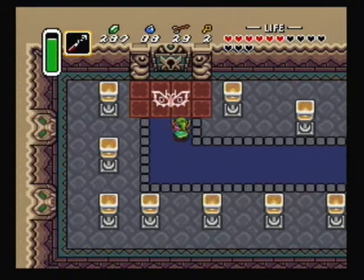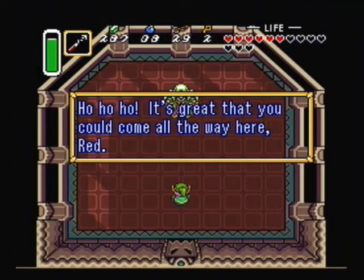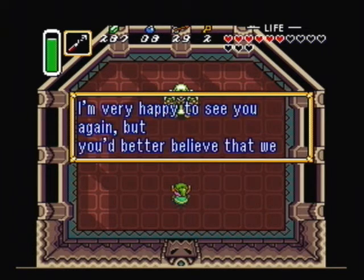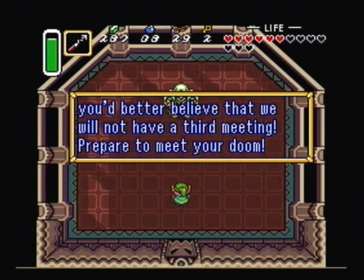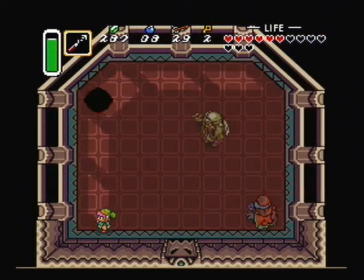Head over here and through the door. Aghanim says: 'It's great that you could come all the way here. I'm very happy to see you again, but you better believe we will not have a third meeting — prepare to meet your doom.' There are three of him now.